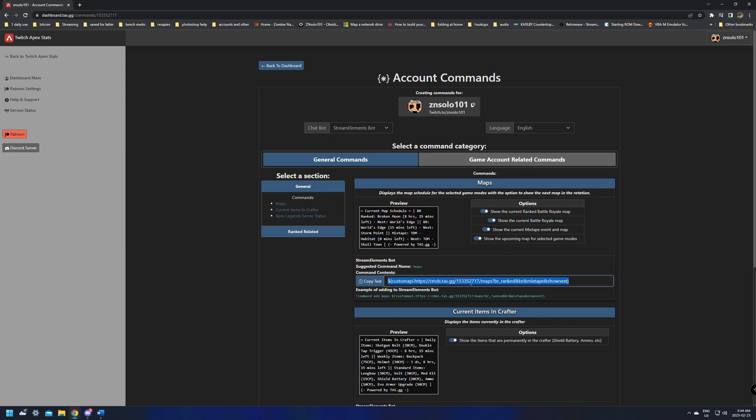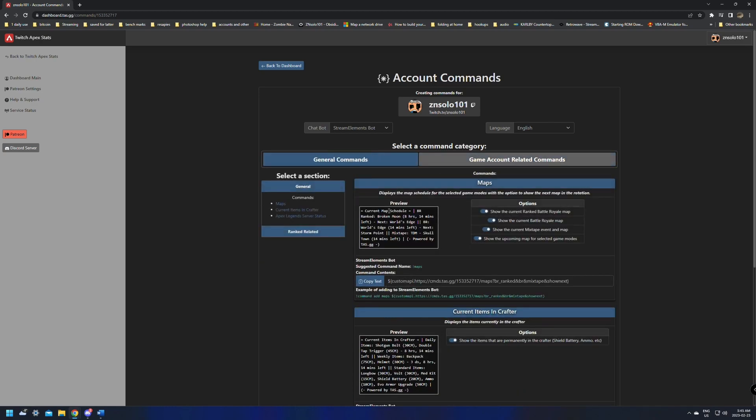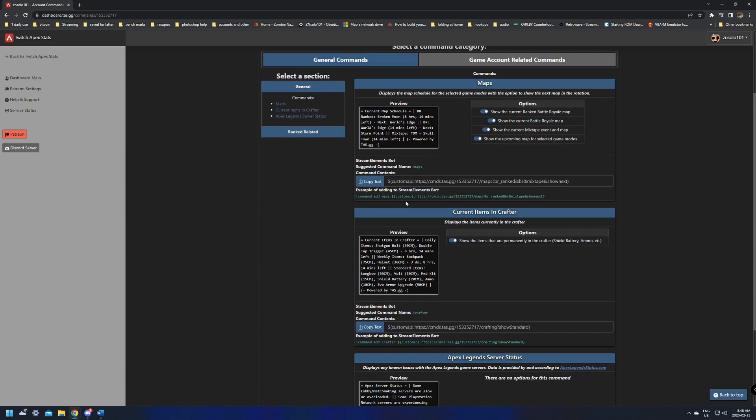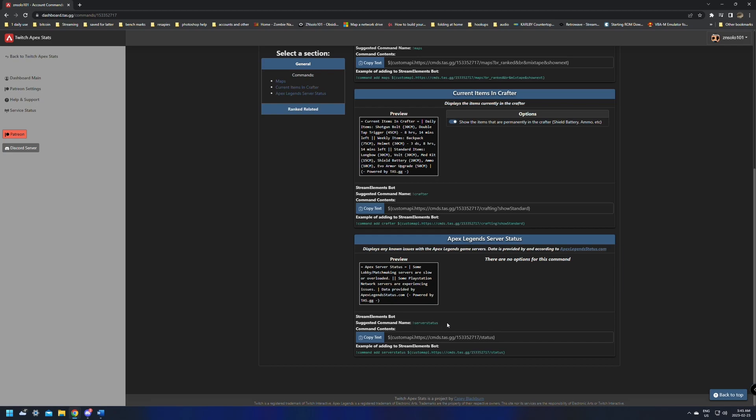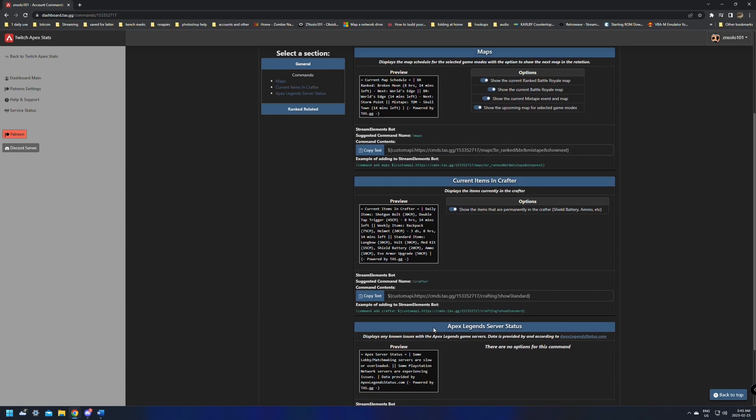It'll use the correct stuff to input the custom API. In here there are two tabs: general commands and game account related commands. All you'll need to do is go through these and add the ones that you want. I always add the first three — that's the map, crafter, and server stats. So if someone's asking if the servers are down, you can just type it in and it will tell you if the servers are lagging or up or down. I really like the crafter and the maps — so if you forget what's in the crafter, or you want to see the next map in the rotation, it's an easy way for chat to interact.